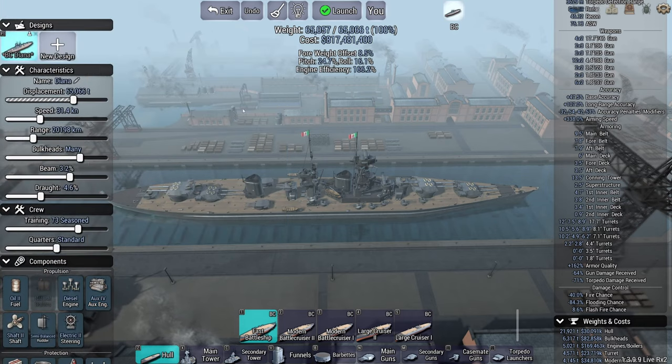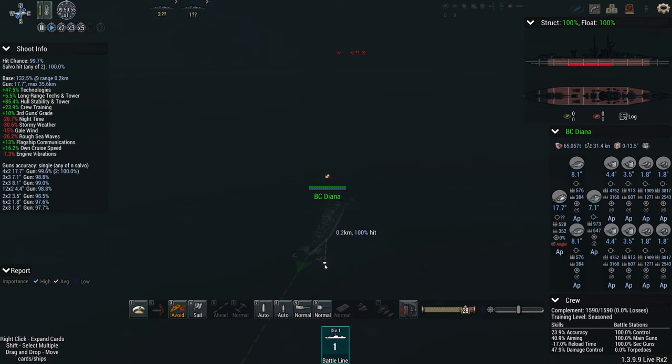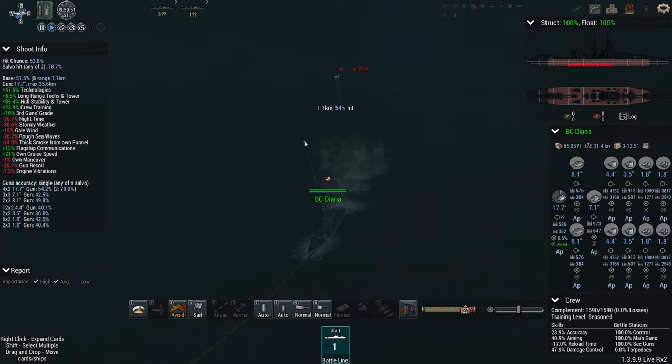So this is Diana. She's going to go right into a storm where she'll face 4 enemy battlecruisers. The challenge is going to be: spot them, eliminate them, and get the best time. No worries. As for win conditions — straightforward: plus 1 for sinking an AI ship, minus 1 for losing your own ship.